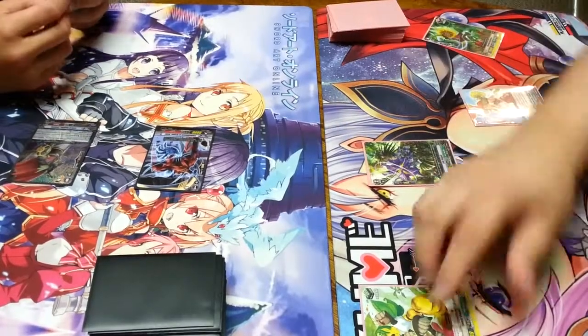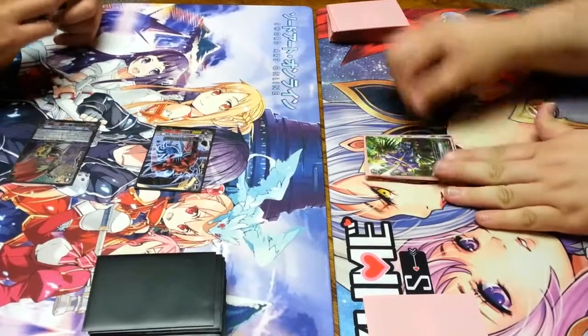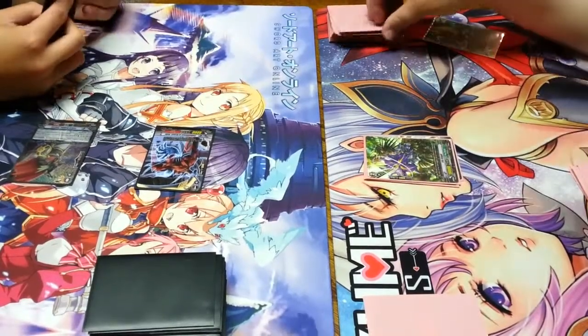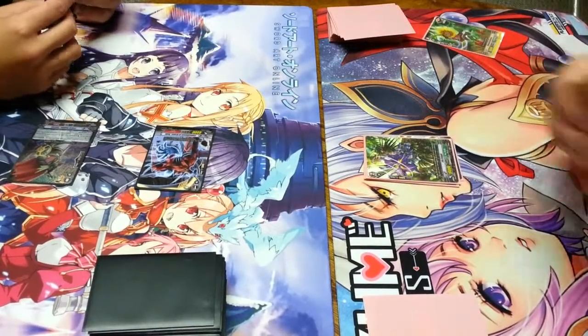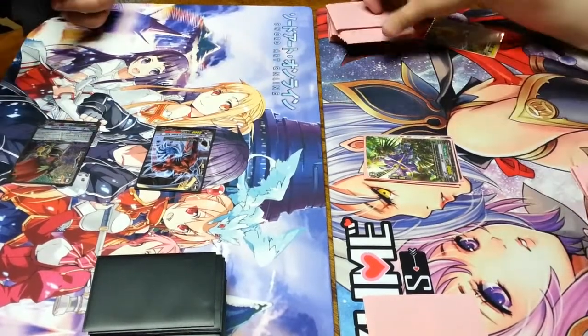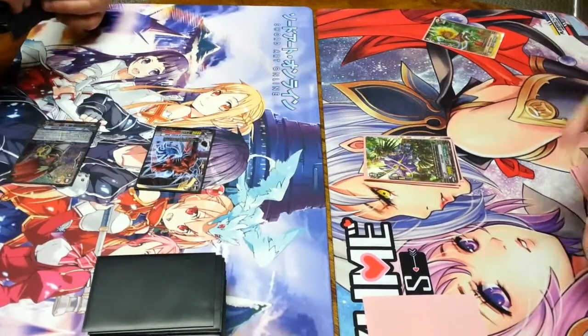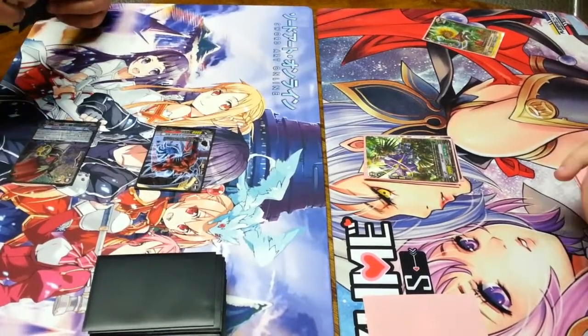I'm going to go ahead and ride into Iris Knight, and then use Kira's ability to search the top 5 cards for a grade three. I didn't hit one, and I'm putting some triggers back in a different order. Not the best for me, but we'll see what happens.